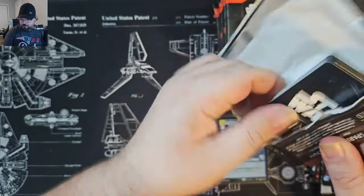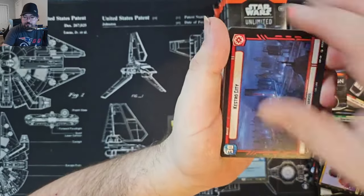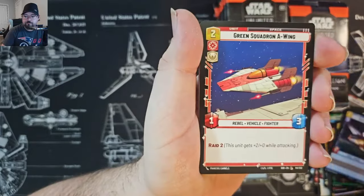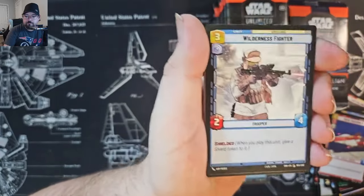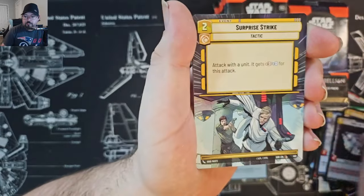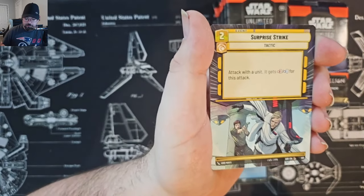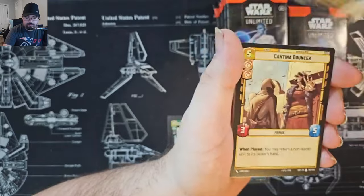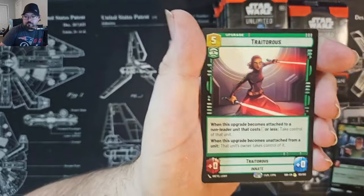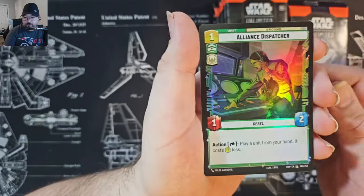Keep moving along. Hyperspace Surprise Attack — that is a good card. And Traitorous for the rare, and Alliance Dispatcher for the Foil Common.